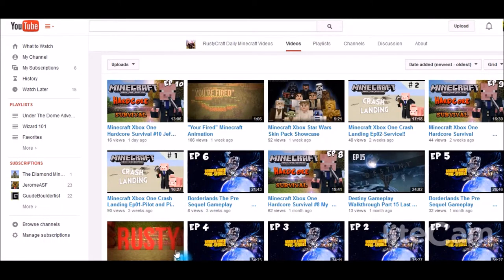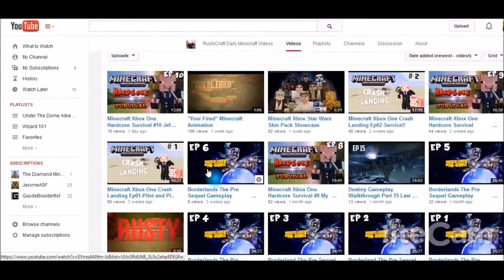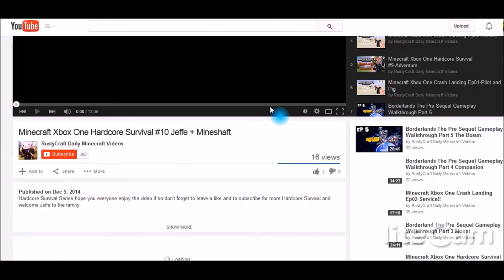Moving on to the videos tab — everything looks good. You have thumbnails in here, and they're really important. Most of them do have thumbnails, which is really good, because when your video ends up in YouTube search results, people are going to look directly at your thumbnail before they look at the title. That is a huge pull-in for content — it's going to pull people in right off the bat. The names are nice, short, sweet, and to the point.